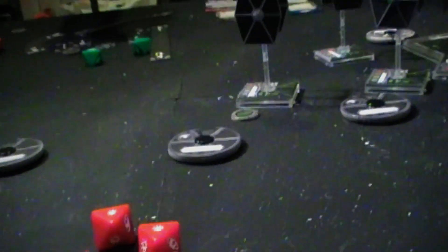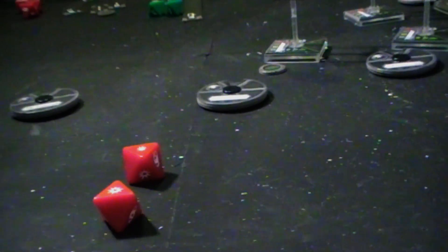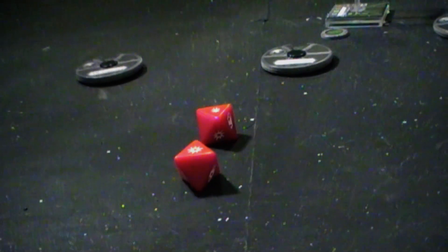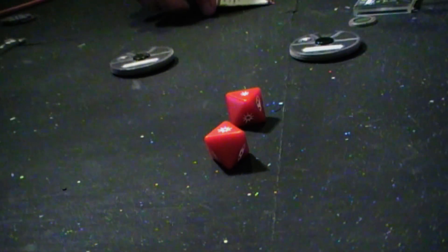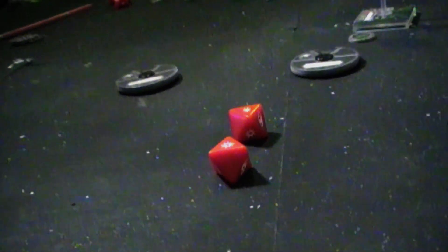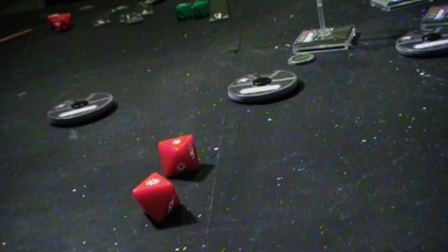Let's see — one defense dice which does not help me because I don't have any focus, so I'm now going to lose that shield to an ordinary hit. You have to cancel normal ones out first. He deals one face-down card and one critical face-up. This is a Direct Hit card — this card counts as two instead of one. That's three off my hull; my hull value is eight but it's now five. The Millennium Falcon is trailing smoke and in a pretty bad way.